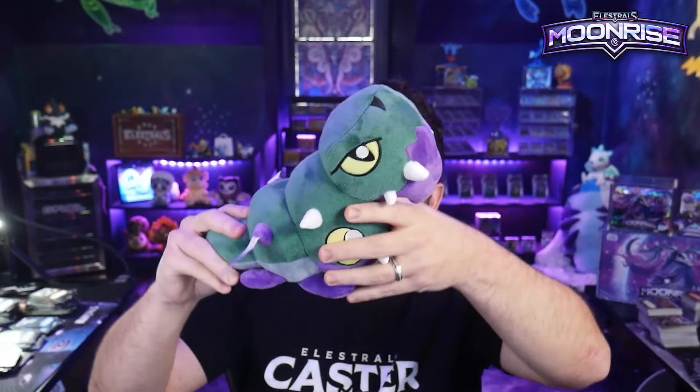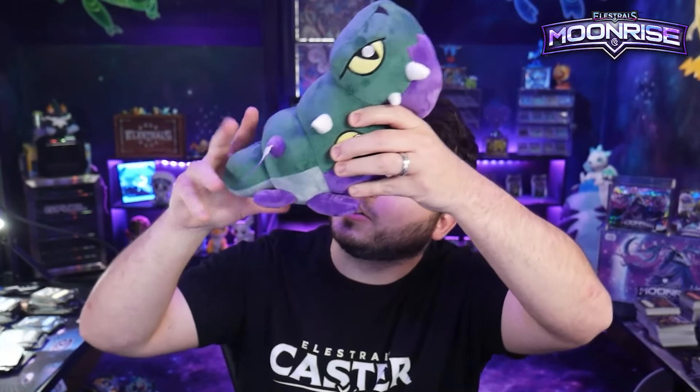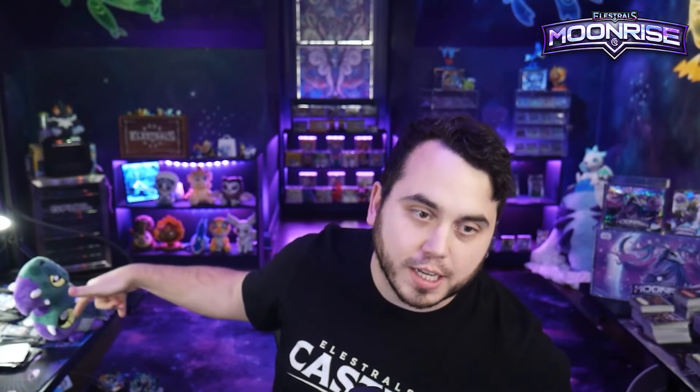If you want to get some high quality plushies — man, oh man, are these high quality. I'm so proud of these. Our team goes so hard to make these beautiful, and we really take the extra care. Nobby has little beads in his rear, so he actually sits very nicely on the table. He does not tip over — my man is sturdy, as he should be.